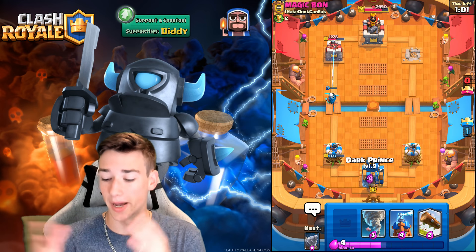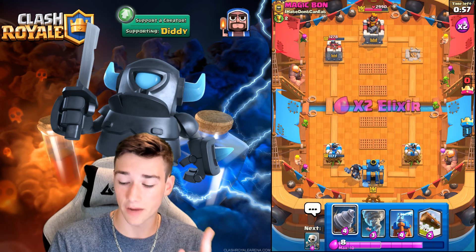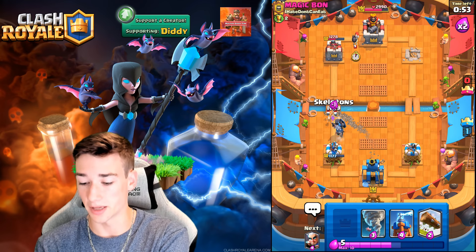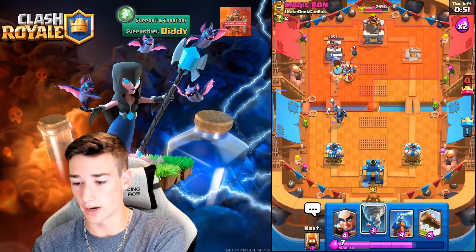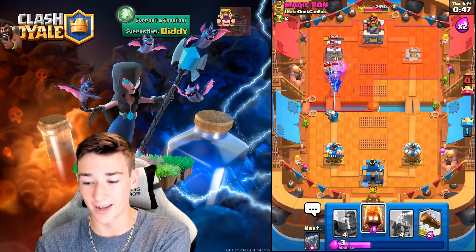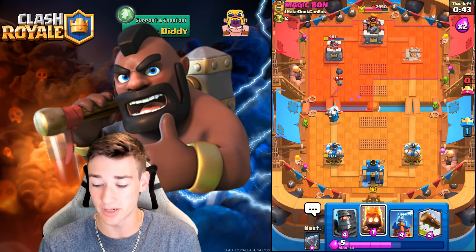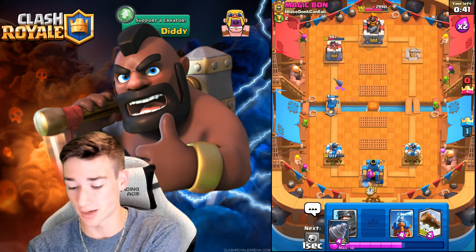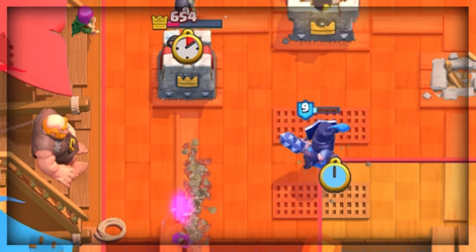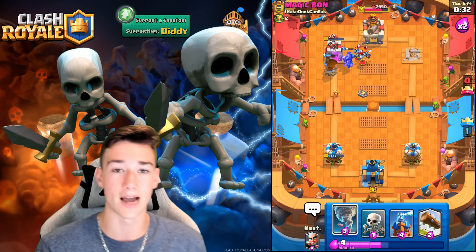No reason to push when we know he's got a decent amount of Elixir. We're going to go Dark Prince in the back as soon as two Elixir hits. He does have Arrows in cycle. Hopefully he's going to Hound this — that would be really awesome. We're going to go ahead and Tornado and Magic Archer. The Magic Archer Tornado combo is so strong. Look at how much value we're getting! He's going to have to go with an Inferno Dragon or something, and we are already back to another Goblin Drill, which is incredible. We're going to Dark Prince into the pocket. We are going in right now — the tower goes down.